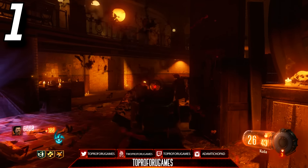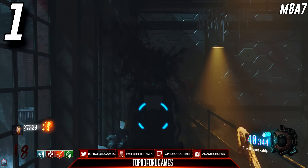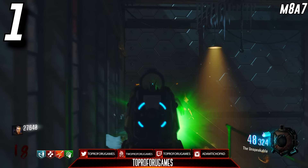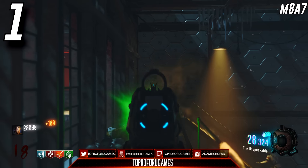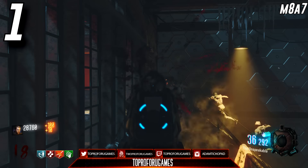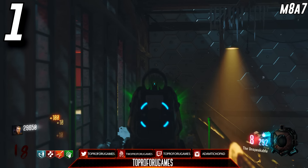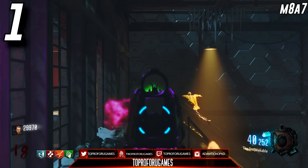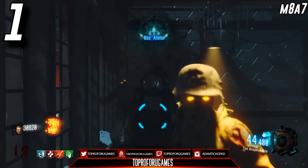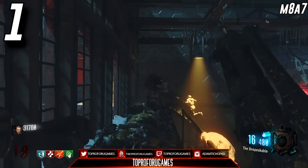Coming in at number 1 on my top 5 Black Ops 3 wall weapons list is the M8A7. This bad boy is my favorite wall weapon — it is so damn good. The damage is on point; this thing can one-burst zombies in the head above round 30. Second, it doesn't run out of ammo because it's a burst weapon. Instead of going full auto like every other wall weapon, you're bursting it so you don't burn through ammo as quickly, and you can kill multiple zombies with one burst. You can find yourself at round 30 never having run out of ammo the entire game.